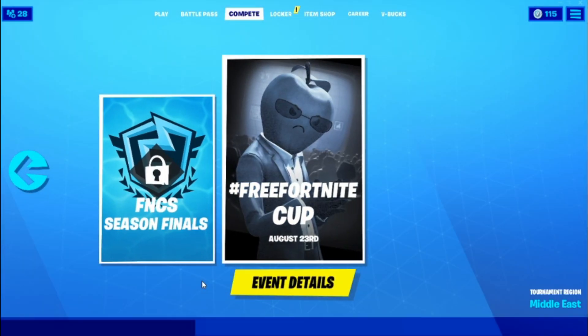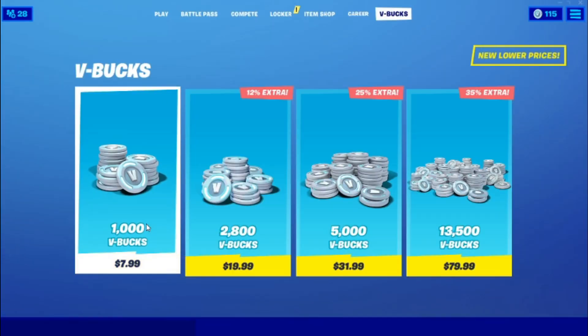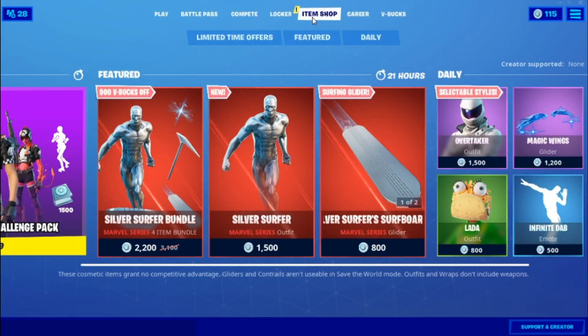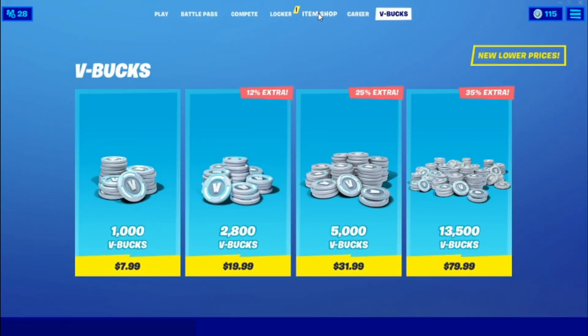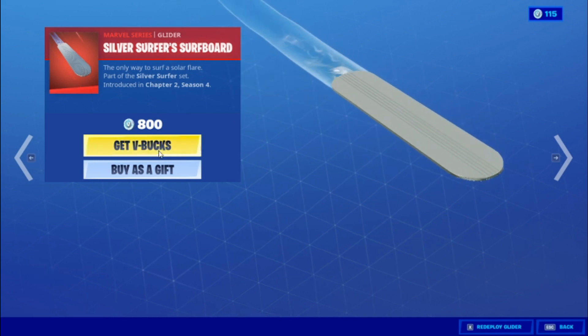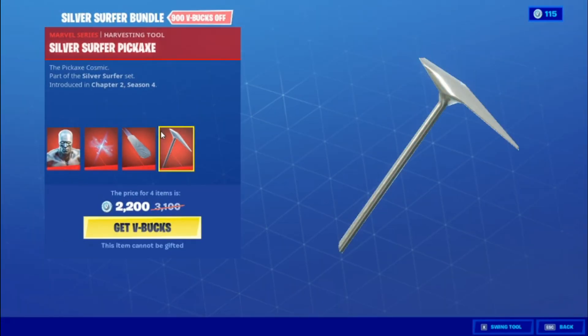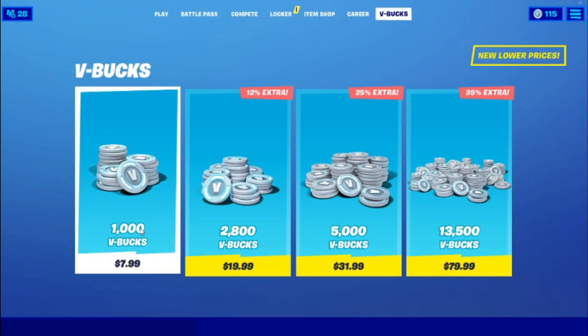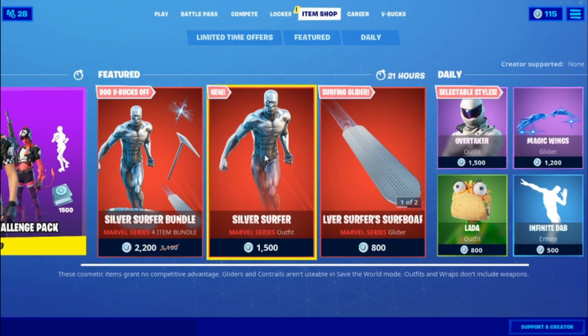After that, go into Item Shop, go to the Silver Surfer button, press Get V-Bucks. Go into Item Shop again, go into the Silver Surfer outfit, press Get V-Bucks again. After that, Item Shop again, Silver Surfer glider - Get V-Bucks. Then Item Shop again, Silver Surfer bundle - go into Get V-Bucks.